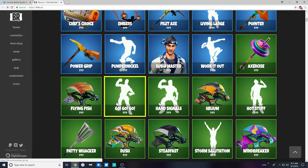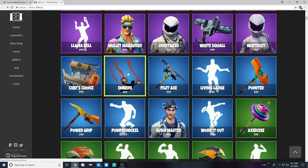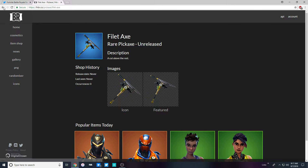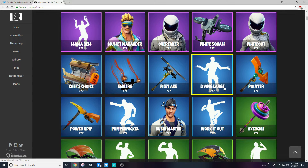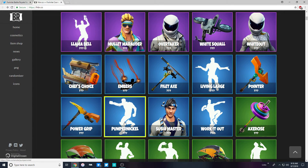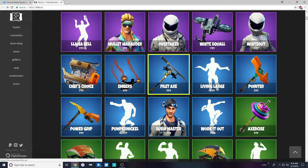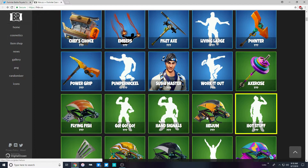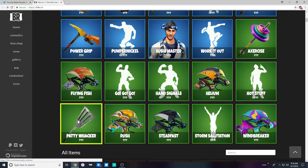They're adding new trails — that's new! You might be able to buy some new trails from the shop, which we haven't seen before. The Fillet Axe is looking pretty nice — I like the blade on top, kind of like the plunger but different. Then Living Large, the Pointer, the Power Grip, the Pumpernickel, and Sushi Master — that's probably what Chef's Choice and the Fillet Axe are all about. Work It Out, Flying Fish, Go Go — not a big fan of those. And the Paddywhacker — I definitely see someone getting that.